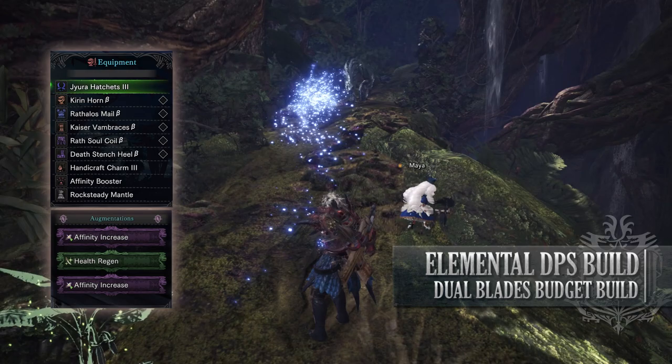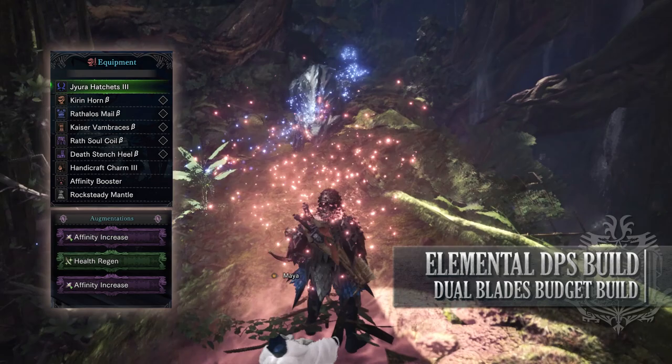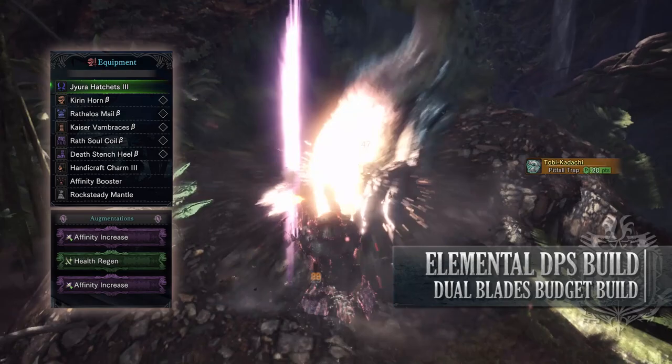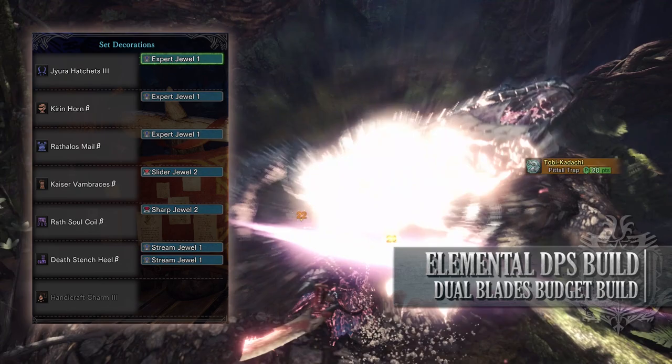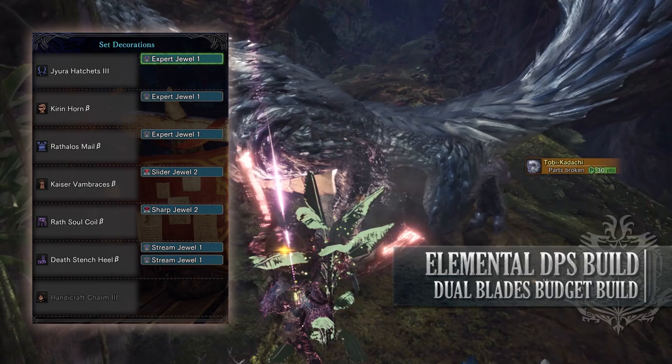You're also using the Handicraft Charm 3, and for my weapons I'm using the Jyura Hatchets 3. This has an affinity increase augmentation on it, a health regen augmentation on it, and then an augmentation of your choice — I went for an extra affinity increase augmentation. As for your jewels, none of them are really that mandatory. However, if you can get a hold of a Sharp Jewel, which provides you the Protective Polish skill, I would strongly recommend it. Afterwards, I've gone for Stream Jewels to boost the water rating of our weapons, Expert Jewels to boost our affinity, and a Slider Jewel, as the dual blades is one of those weapons that can make use of sliding attacks quite efficiently.